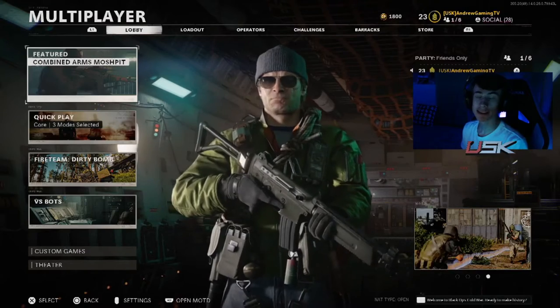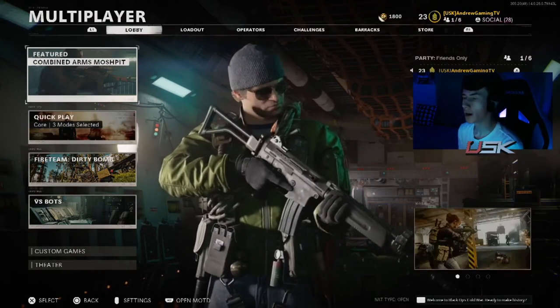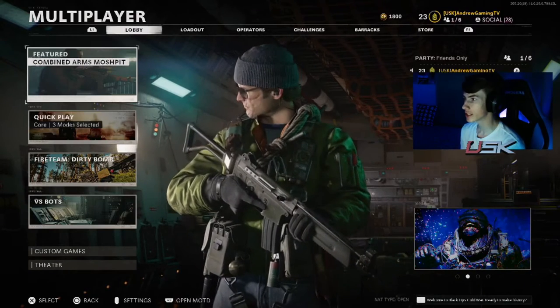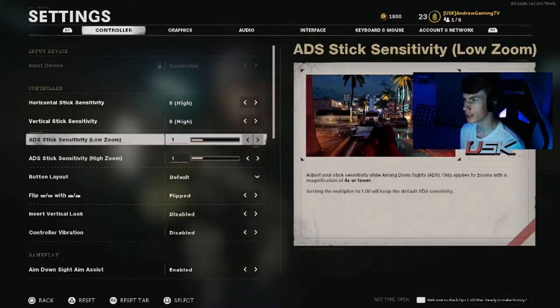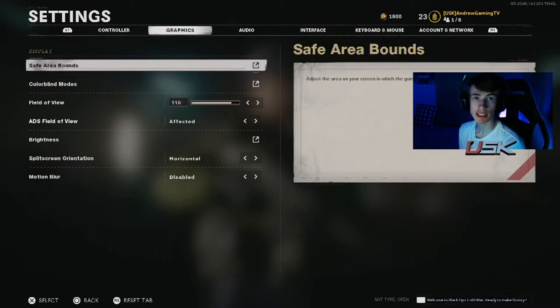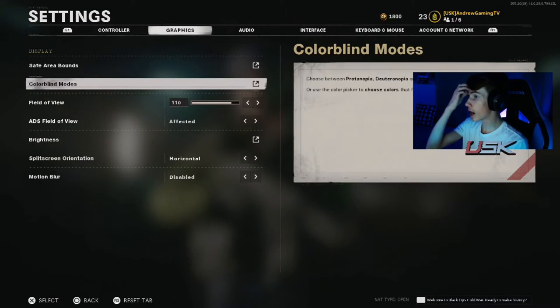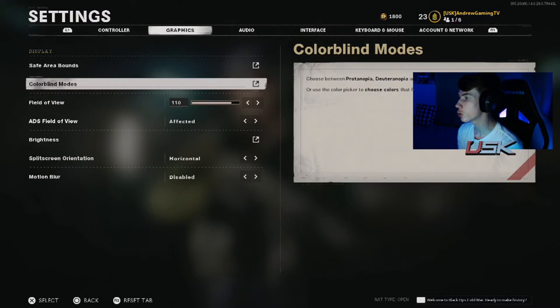I want to make this a quick video, so right now I'm going to show you guys how you can customize your minimap. So you want to go to the settings first — you're going to start on the controller side but don't worry about that. I made a settings video so if you guys want to check that out, do so. So how you do it is you go to the graphic settings and go to colorblind mode.